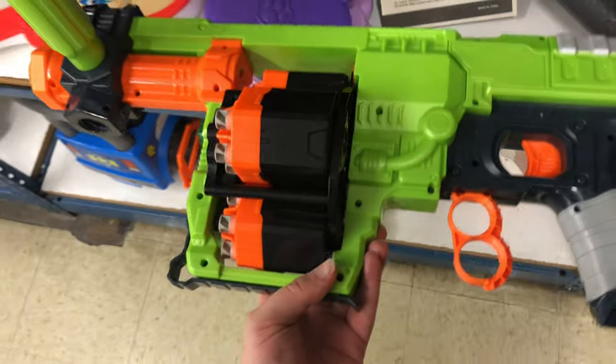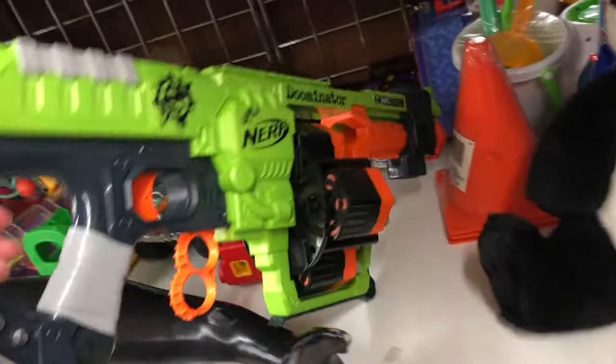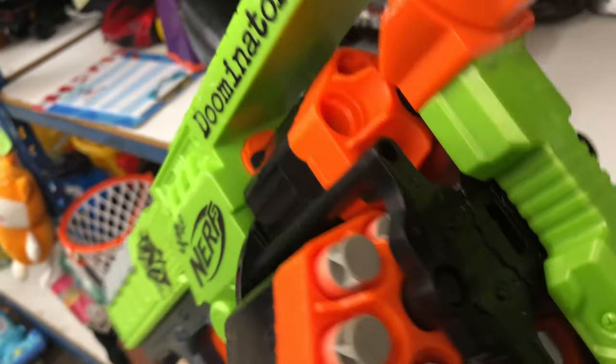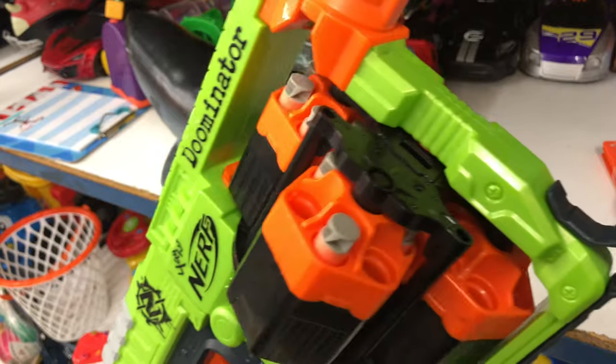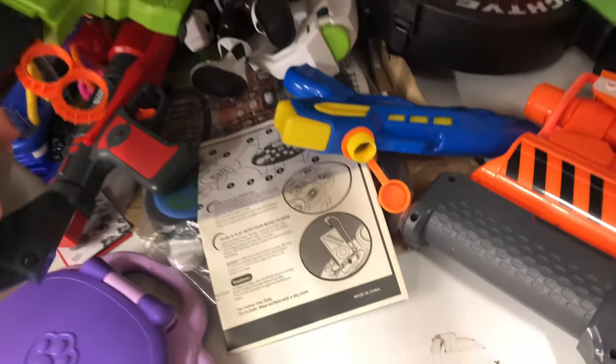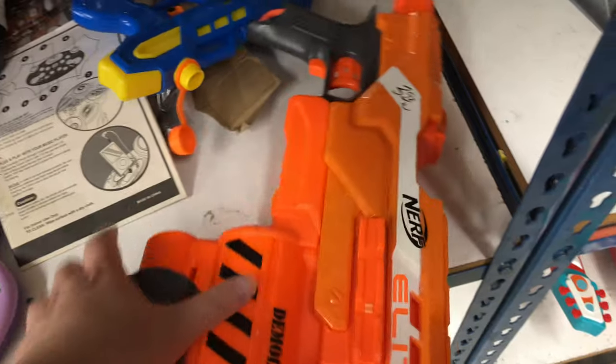And we got ourselves a Doominator over here, and it's got its priming handle on it — the little screwdriver handle still. So that's pretty cool to see. And it looks like we got some darts in there — we got some AccuStrike darts in here. This thing is almost completely full, almost every cylinder has them. I love this gimmick too, to just flip the cylinders. Pretty fun. Nothing I really need, so we'll be leaving that for somebody — somebody starting out. Finding some darts with a blaster is always nice.